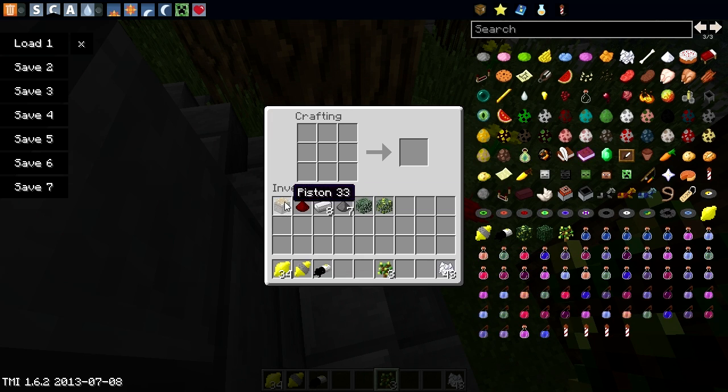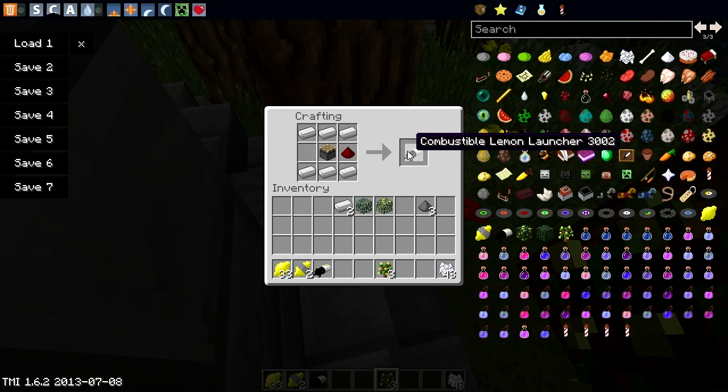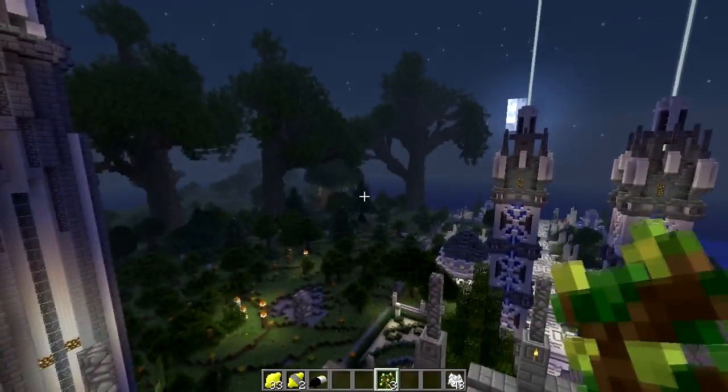Once you've collected enough lemons you want to have a little bit of fun. You can use the lemons and surround them with some gunpowder to add the explosive component, giving you explosive lemons. Or you can have just traditional lemons which only spread fire. The launcher is crafted using some iron ingots and also some redstone.